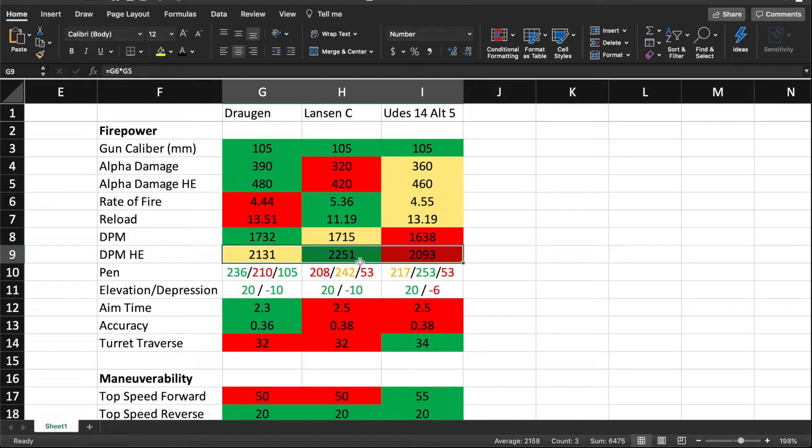The HE DPM is actually pretty good on all of them. The Dragan actually has the best pen on its standard rounds at 236. Its premium rounds are actually HESH, so they're worse penetration than the standard rounds. You could shoot HESH, do 480 damage with each shot, with only 26mm less pen than the standard rounds. 210mm of HESH pen on a medium tank — that's beastly. Then you'll have 2,100 DPM with HESH. The other two tanks have regular HE, so their HE pen is really low.